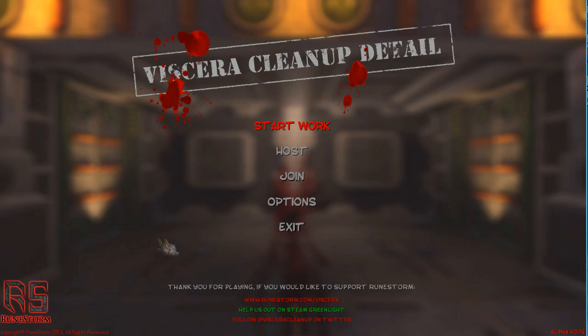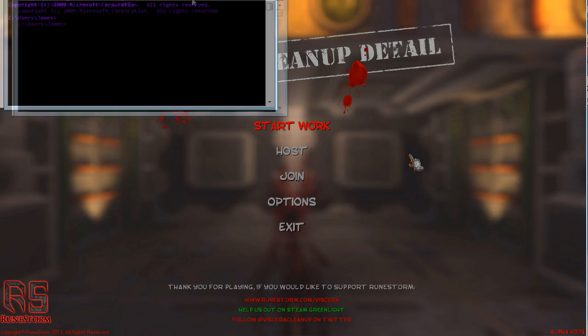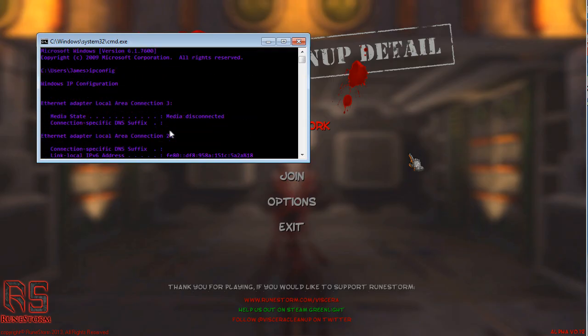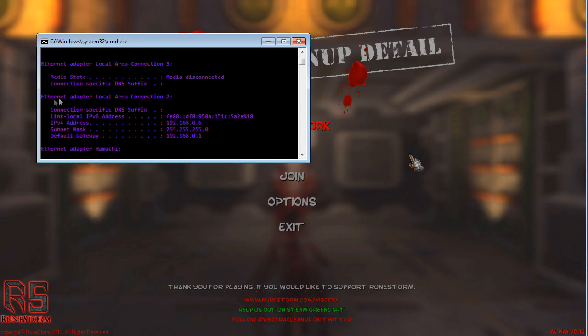There's one final method, though this will only work if you're actually on a LAN — local area network — with your friends, meaning you're in the same house or same room with some form of physical connection. It's highly unlikely unless you've carted your PC around to your friend's house. But if you do, go into command prompt, type in 'ipconfig', and you should get your local network details. What you want is the IPv4 address, which will be 192.168.something. Whoever is hosting gives that address to everyone else who wants to join, and they can type it in and be joined in no time.